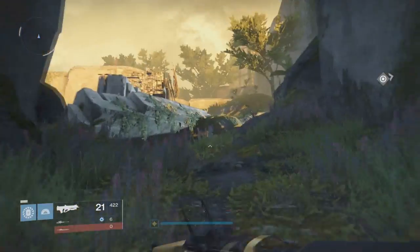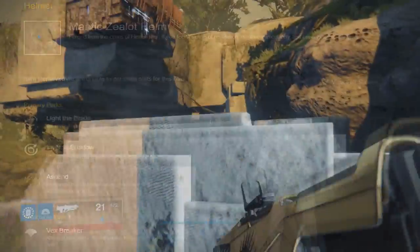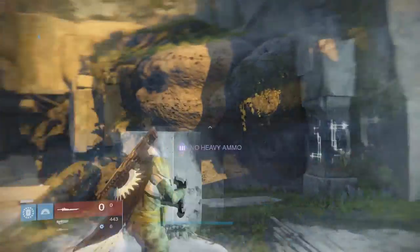Lastly I got you guys the hunter set. As you can see, the hunter set is labeled Mantic. The description reads: 'Forged from the cores of Hezen Vex. If you feel a sense of revelation, remove immediately and inject Antithogens.' I believe it's something like that — I'm not exactly sure how to pronounce that word.